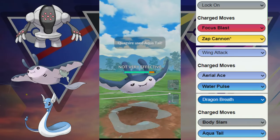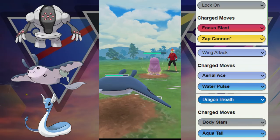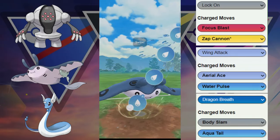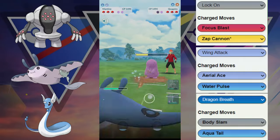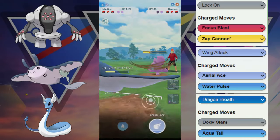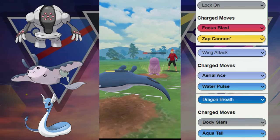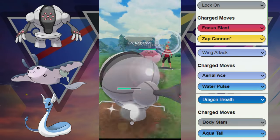It's going to be a pretty decent matchup. We do have to worry about potential Stone Edge, but they decided to go for the Aqua Tail. Aqua Tail is not going to be enough to take out this Mantine. Looks like they are running Aqua Tail and maybe Mud Bomb, because they're not really going for that Stone Edge move if they do have it. They are still spamming Aqua Tails, which is pretty telling that they do not have Stone Edge, so we're going to be able to potentially farm.